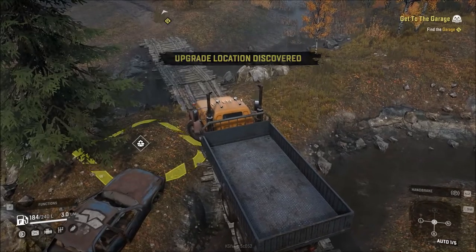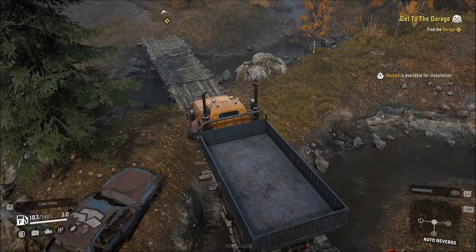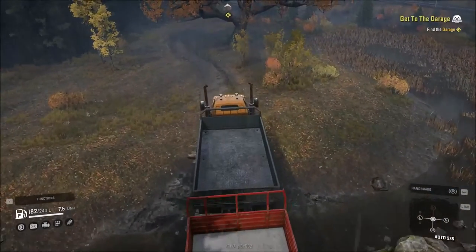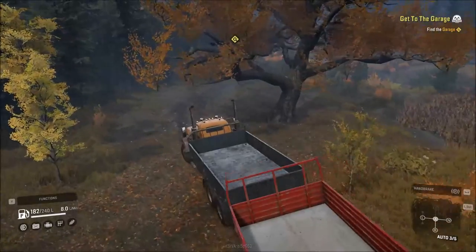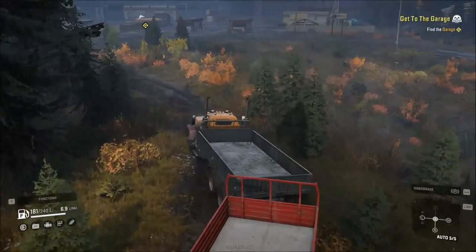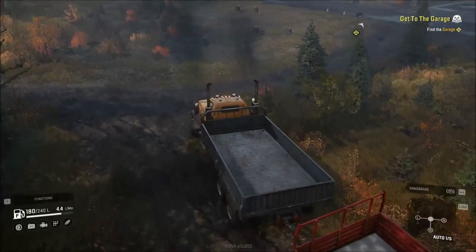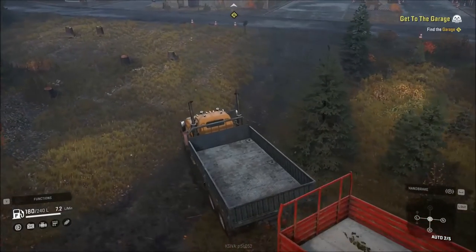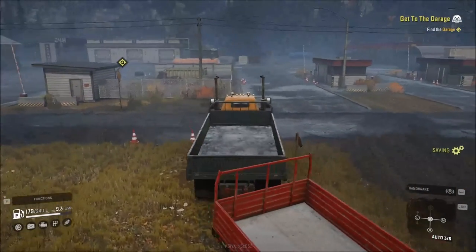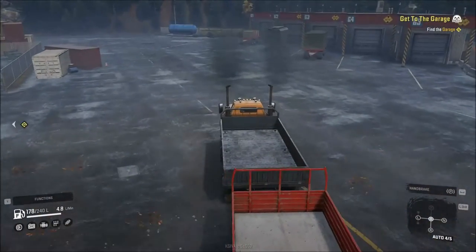We just want to keep our tires on there. There is our garage right over here, and though it's tempting to just take a shortcut and roll right through, you do have tree stumps and other things in the way that can potentially stop you. By keeping the trailer after we completed that mission, we can go straight in. I know it wants us to get the garage, but let's go over here first — there are a couple trailers already preloaded with some other stuff.